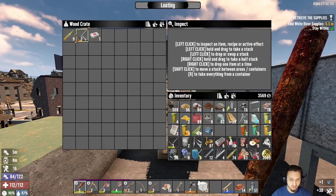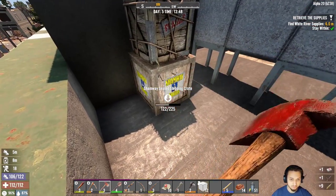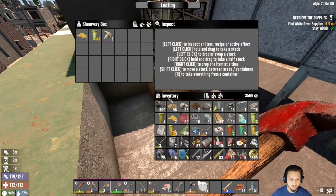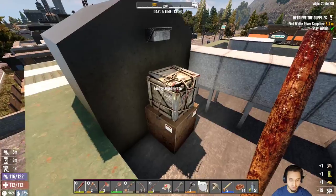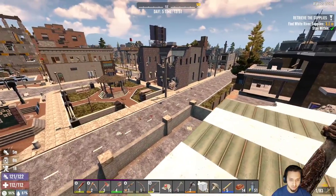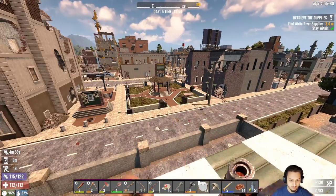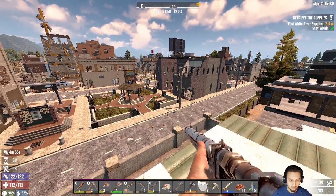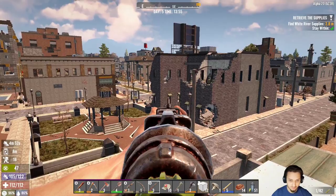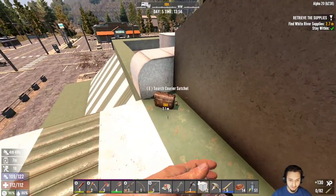We'll grab this food, grab this crate. These new crates they have are pretty neat — I like them. They should make different styles, like military crate looking style and all kinds of ones — that'd be pretty cool. That chicken down there — we're gonna have dinner tonight, guys. Oh, there's another one. We're gonna have dinner for two nights? Oh, he jumped in that window — look at him. I got him. Nice — not too shabby.